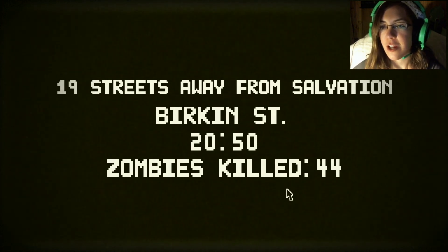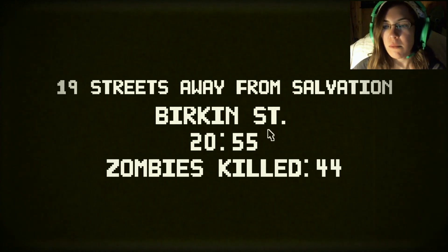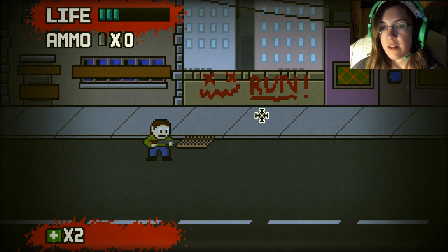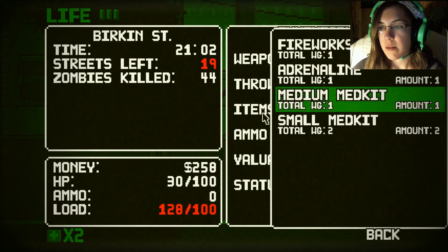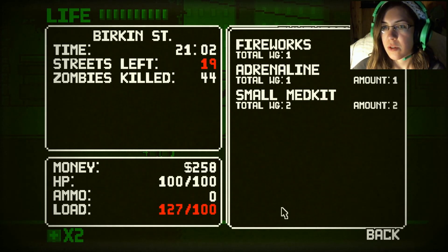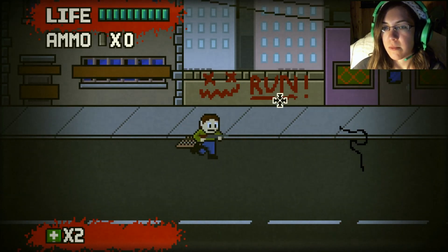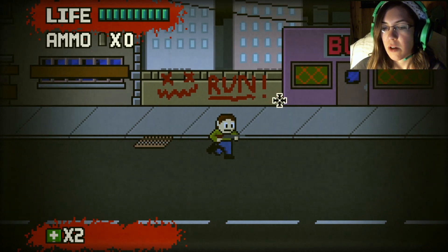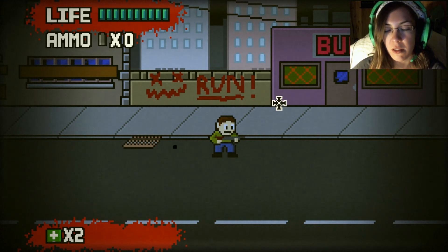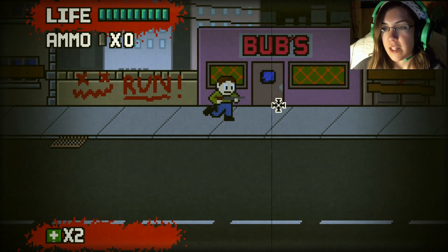Cause I'm gonna win? Yeah! 19 streets away from Salvation. Birkin Street. 20 minutes, 52 seconds — zombies killed: 44. Legit. Tab is inventory — items? We'll use it. Okay, are you okay now buddy? You're still running slow. This is inconvenient. What does over-encumbered mean? Do I have too much stuff? Is that what the issue is? I feel like that's what the issue is.